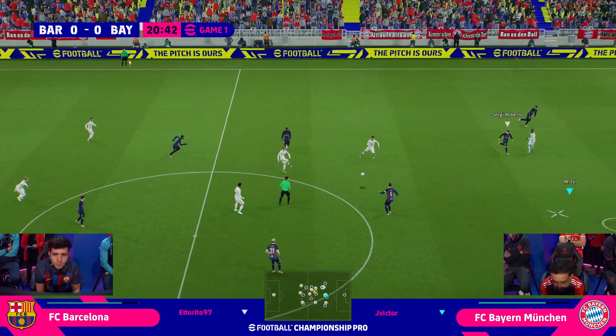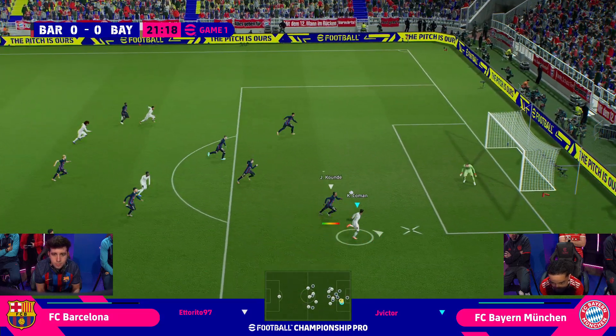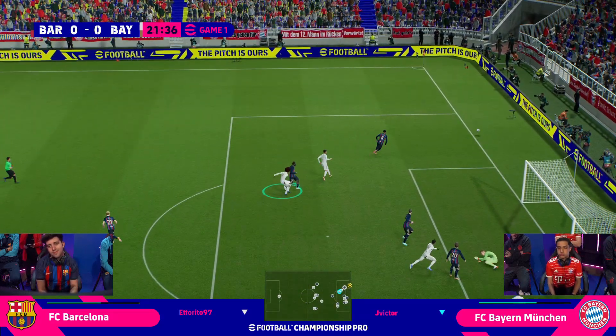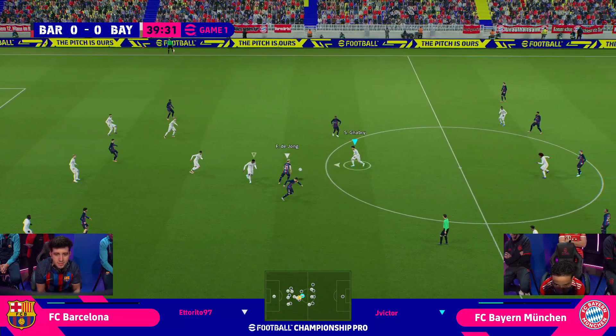Bayern Munich having the happier of the time. Here is Tell in towards Sadio Mane. Mane double-touch round the corner towards Kingsley Koeman — but it's been pulled wide. This gets swept back up. Some imprecision on Barcelona's side.